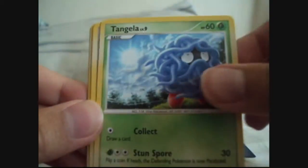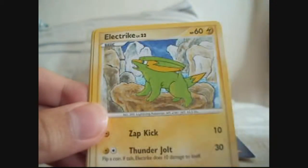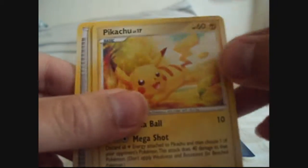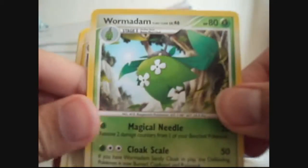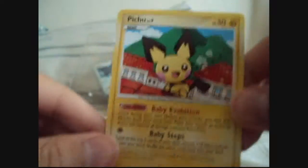Makuhita, Tangela, Venomoth, Pikachu, Wormadam Plant Cloak, Manectric, and Beedrill. Reverse is a Shelgon. And the rare is a Pichu.